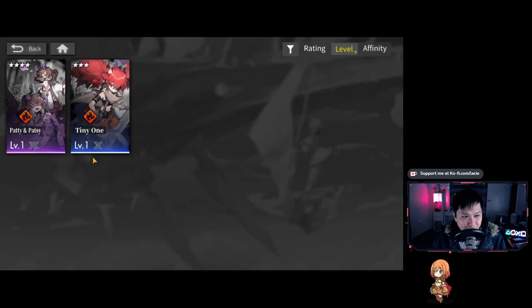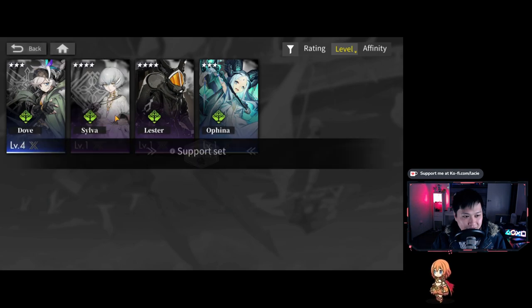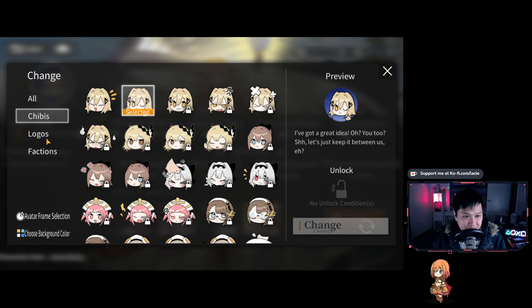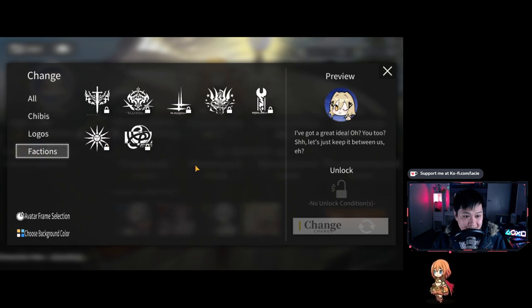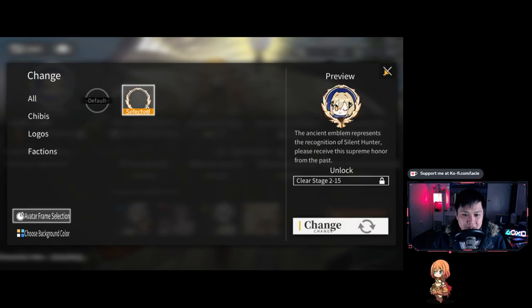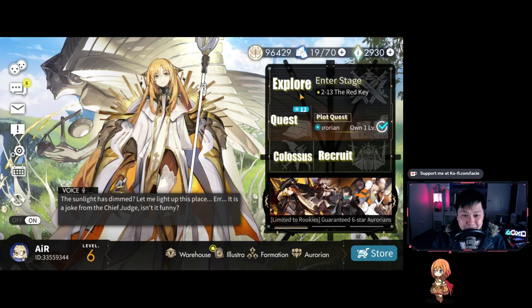So you can select one support Aurorian for each element. Over here it's just a summary of everything — you've got an ID and a little profile pic. I believe you can also get borders and stuff, which is pretty cool. Eventually you'll also be able to get frames, which is nice. It reminds me of Epic Seven. I like that little bit of customization. Alright, with that said, let's get into some gameplay — I'm going to go into the story and pick a stage.